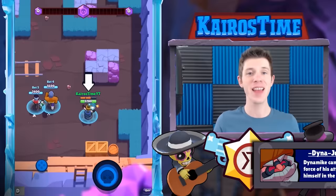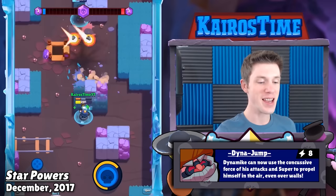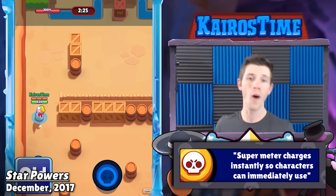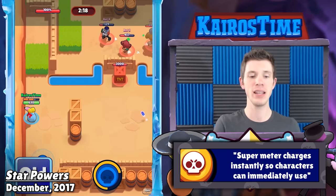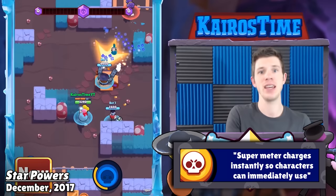December 2017 brought star powers to the game. Some star powers barely changed things at all, but others were so strong that they brought F-tier brawlers way up to the top of the meta. For the next several months, we got tons of different buffs and nerfs and even complete reworks to star powers because of this update. But another big change was how quickly supers actually charged. Before then, you'd actually have to wait for the super to charge all the way after you hit an enemy before you could activate it. This prevented players from spamming their super, but it did feel a little odd. The fact that supers could now instantaneously charge was actually an indirect buff to brawlers like Dynamike, Colt, and Brock because they were able to charge their super so frequently.